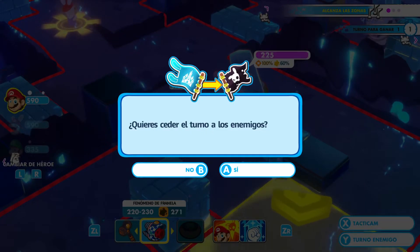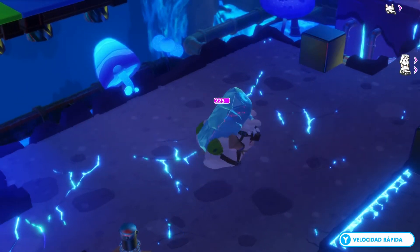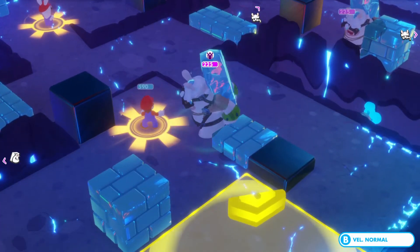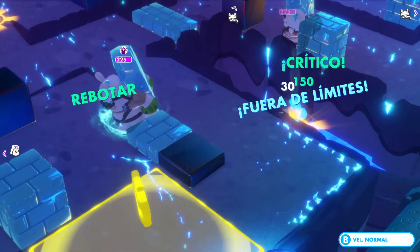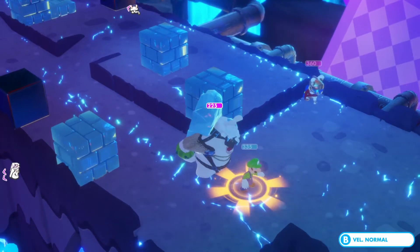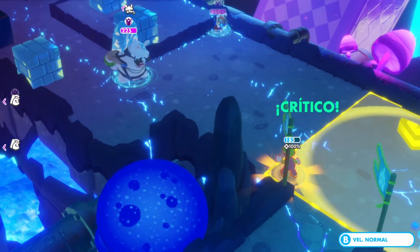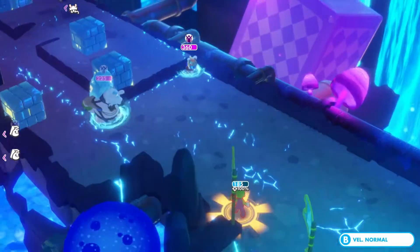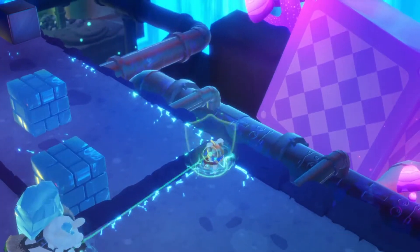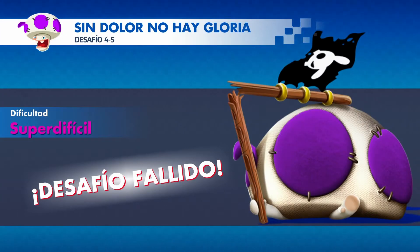So we skip our turn. Mario, we can move faster. Mario jumps and places there. This enemy hits Luigi and Luigi will reach the zone. But the problem is that the enemy hits Luigi instead of Mario. So the challenge is failed.